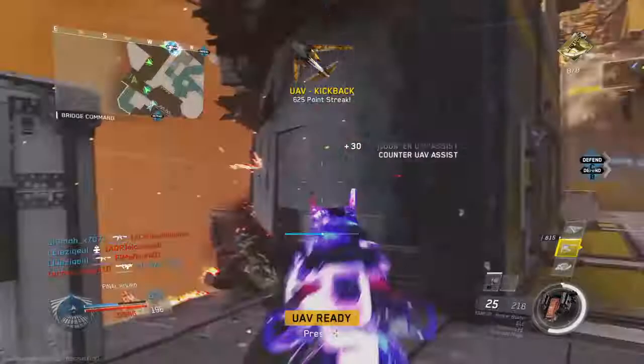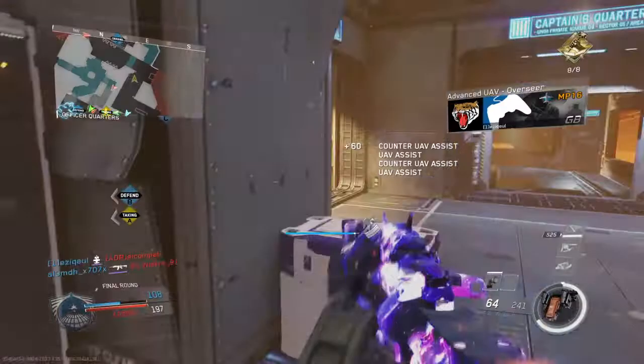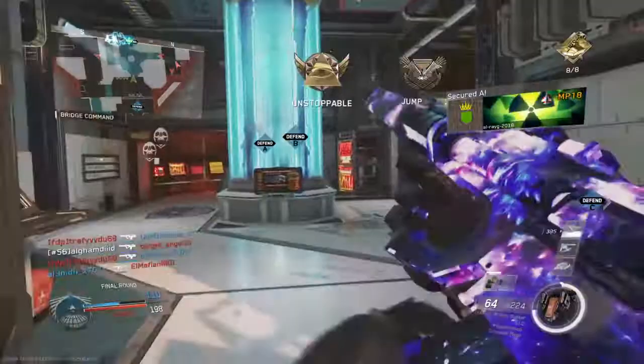UAV on standby. Assist your team at Alpha. Enemy movement is hot. Triangulating position. The enemy has aim. Friendly launched UAV. You're needed at C. Assist your team at C. Set Def has Charlie.